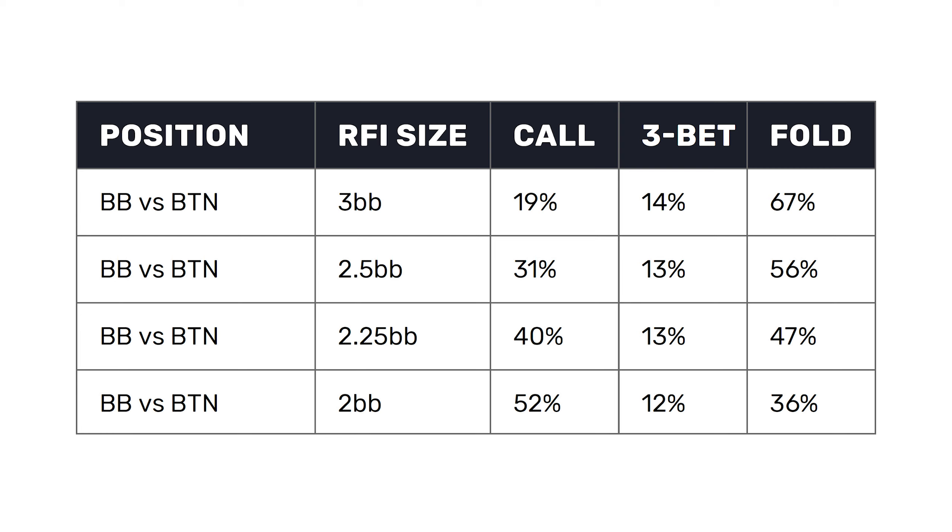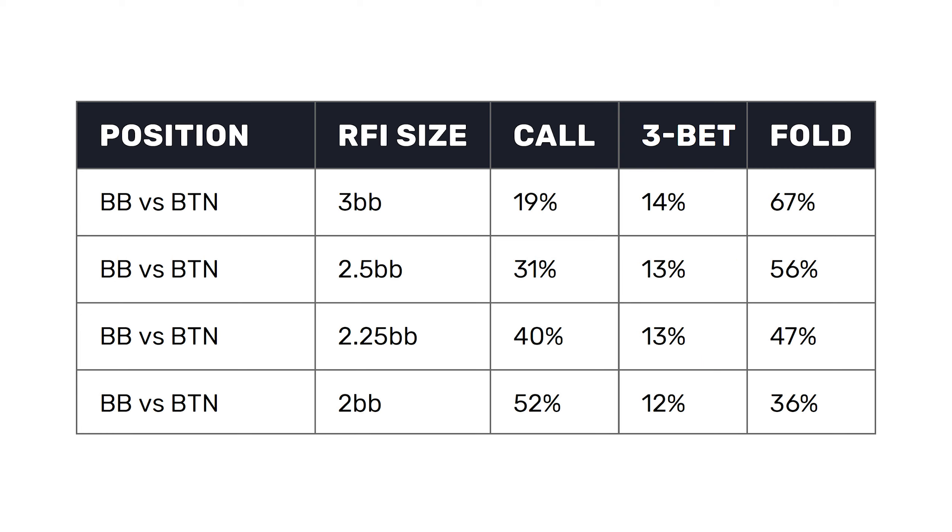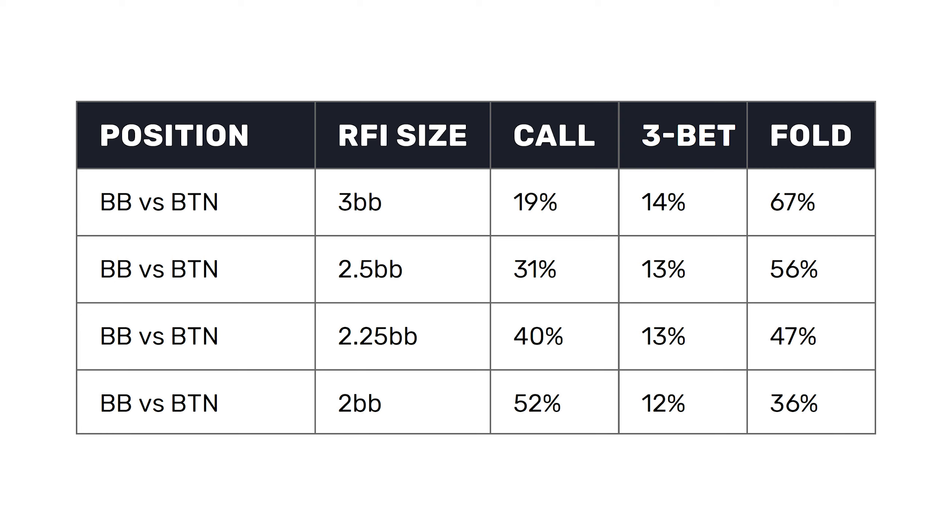Let's look at the defense output for big blind defense against the button open-raise, scaling the RFI size from two big blinds — a min-raise — all the way up to three big blinds. At 2.25 and 2.5 big blinds in between, the folding frequency changes massively. Against the min-raise we should be folding from the big blind only 36% of the time, but against a three big blind open that's almost two-thirds. The three-bet frequency remains fairly similar across all sizes. Against the min-raise we should three-bet at 12%, against the three big blind open it's up to 14%, and 13% in between — which means all the extra hands included at the smaller open-raise size are jammed into calls. Calling against a button min-raise is 52% — over half of hands.